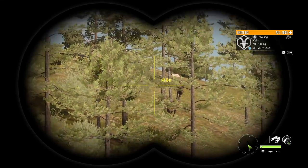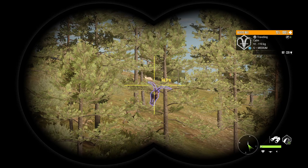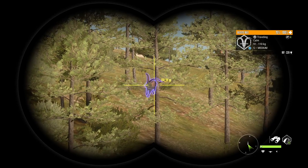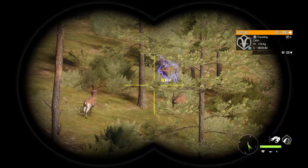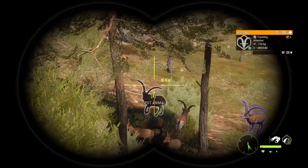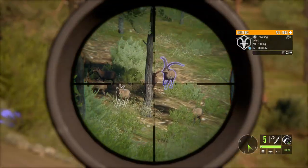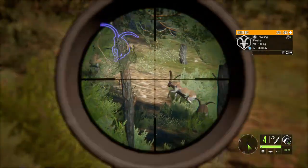Welcome back to the channel. Coming at you guys today with another Call of the Wild guide. Today we're talking all about the Grand Slam Multimount. The Grand Slam Multimount is a mount that features one of each Ibex from Quattro Kalinas, and the idea is to do the mount in all diamonds — a diamond of each species. Without further ado, let's get into it.